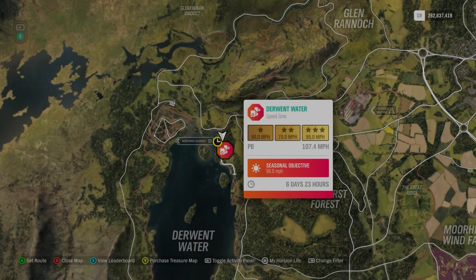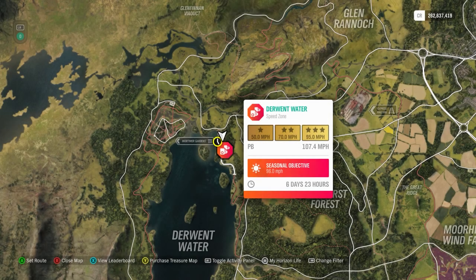Hey everybody, it is summer this week which usually means easier PR stunts, and the hardest one this week is the speed zone — which it usually is, but this shouldn't be too difficult. It is the Derwent Water Speed Zone: 95 miles per hour for three stars, and 96 miles per hour is the seasonal objective.